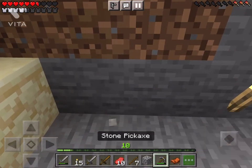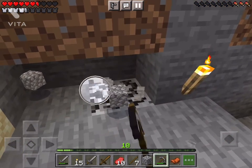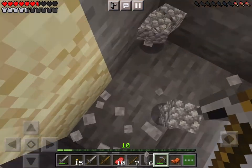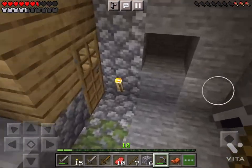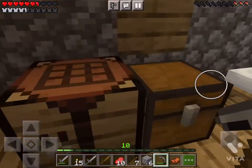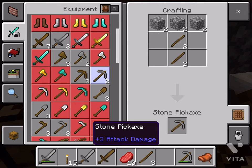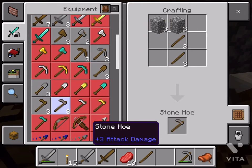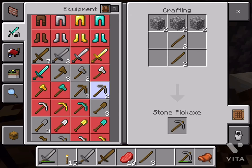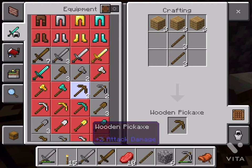After you have enough cobblestone, you can go back into your crafting box and create your sword. You already know how to make sticks. Stone swords are better than wood swords — I'm guessing stone swords are good for stone and wood swords are good for wood.